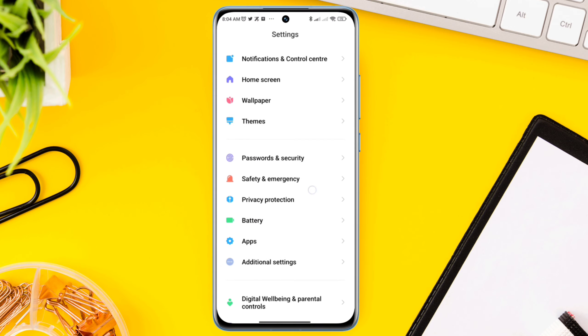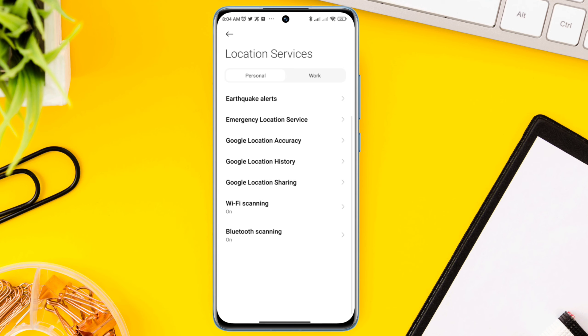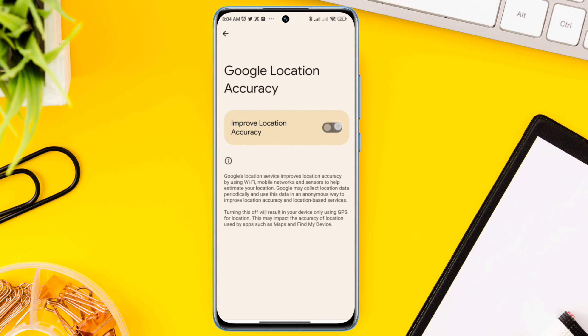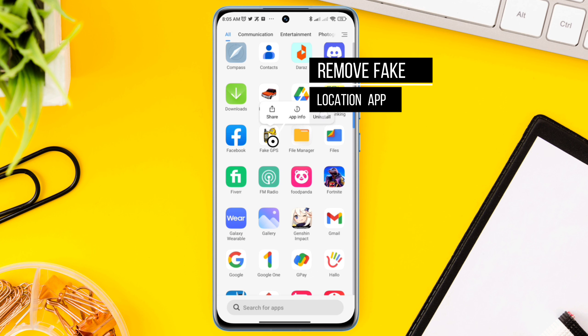Tap Location Services, tap Google Location Accuracy, and toggle on this option. Solution three: your problem should now be solved.